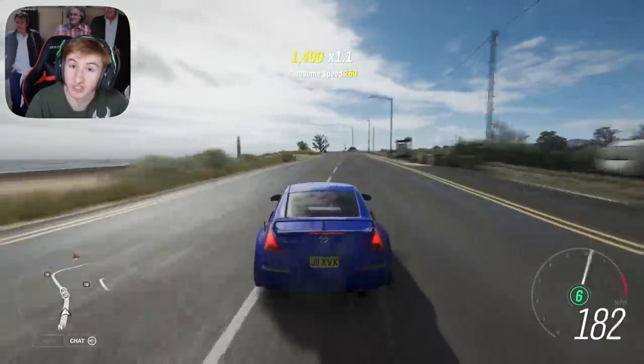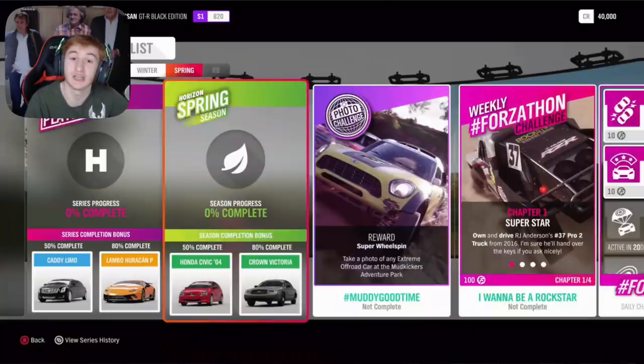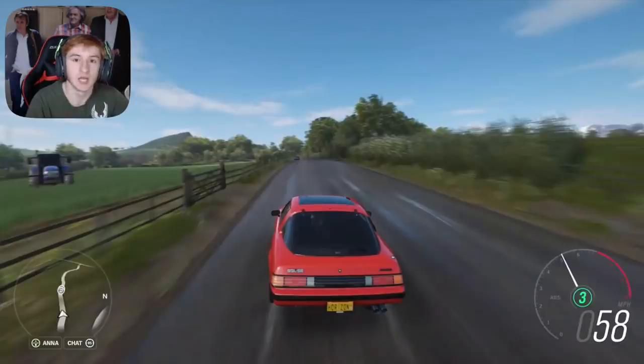The final week is spring, which is about three and a bit weeks from now. At 50% you can get the 2004 Honda Civic, at 80% completion the Crown Victoria — a pretty cool addition. And then in an exclusive championship, the fourth new car this month: the Mazda RX-7 1985.